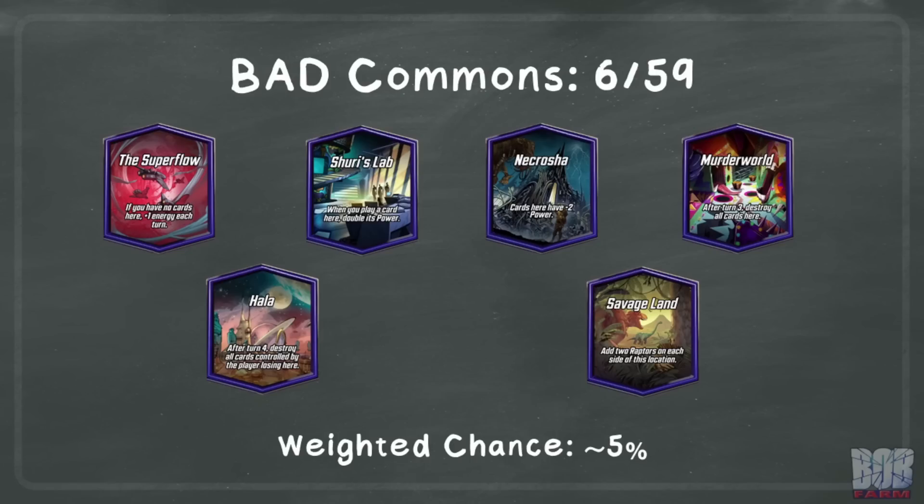Let's start with the locations you get punished for playing into blindly. Of the 59 common locations, there are 6 that I've identified as generally bad. The severity of their negative impact differs, but for now we are just going to look at the totals. Different cards and different decks may add or remove locations from these totals, but generally you would have preferred you didn't have an early card at any of these. You risk either losing power, energy, or valuable board space. 6 out of 59 is 10.2% of the common locations.